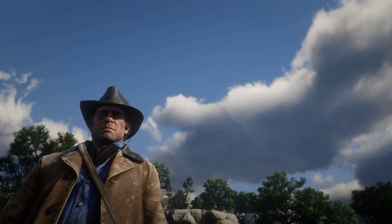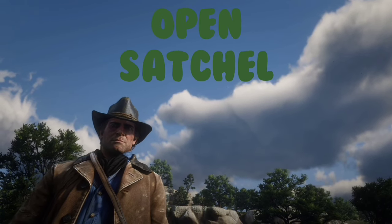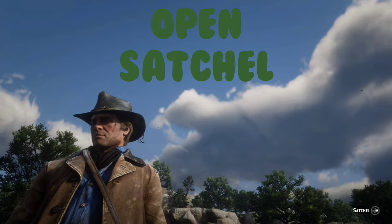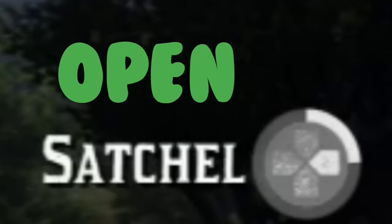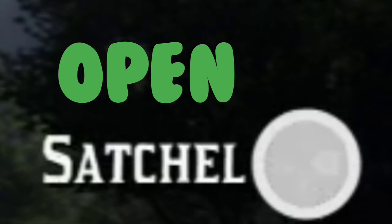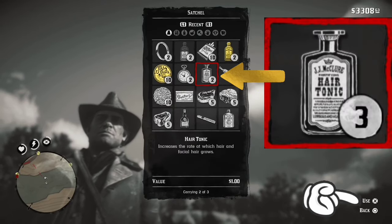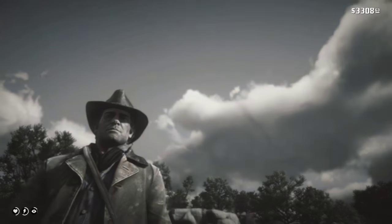All we need to do is use one of our tonics. To do that, we're going to open up our satchel by holding the control pad to the right. Once we're in there, we're going to look for hair tonic, and then we will simply press use.